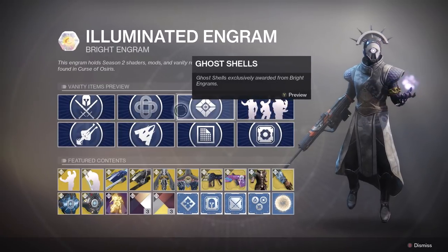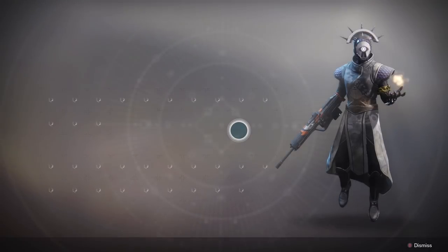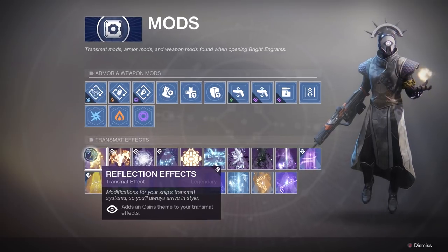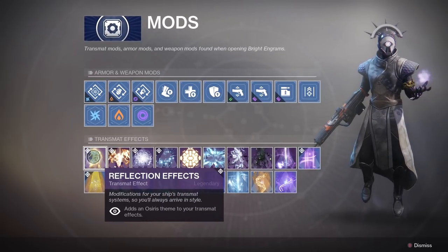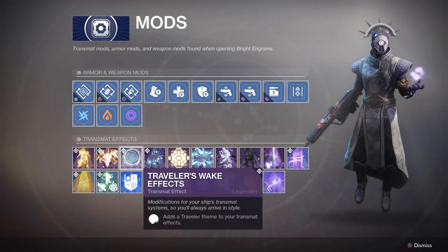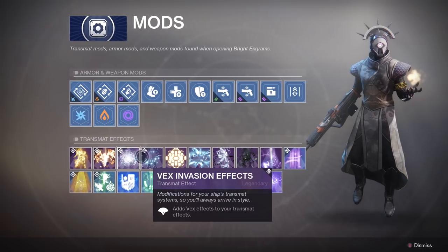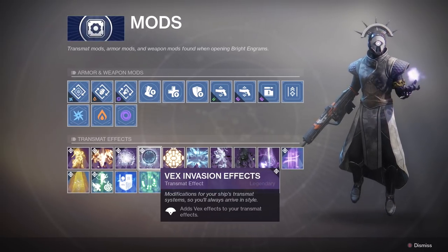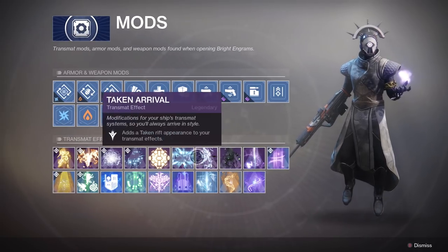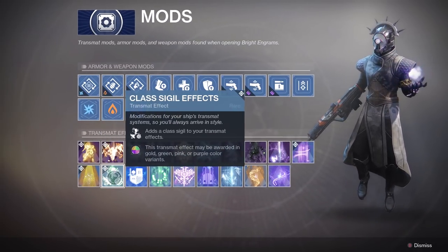And then finally, in mods we have some brand new Transmat effects. We have the Reflection effect, which gives an Osiris-themed Transmat effect that is going to look very cool. We have the Dominus Ghoul effect, the Traveler's Wake effect, the Vex Invasion effect, the Beam effect, the Spotlight effect, and the Class Sigil effect.